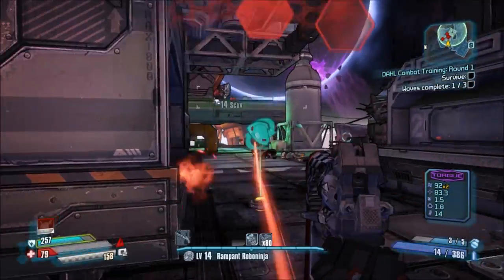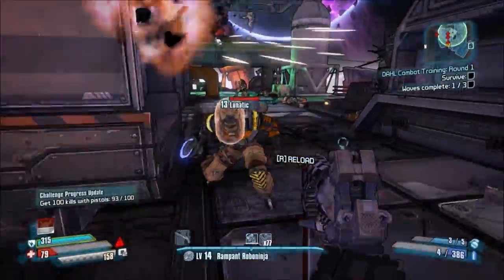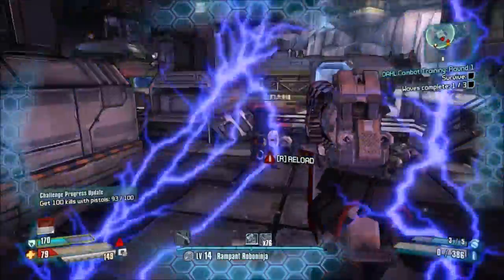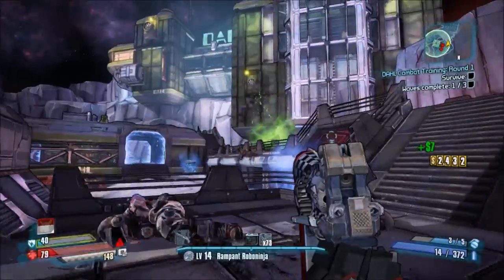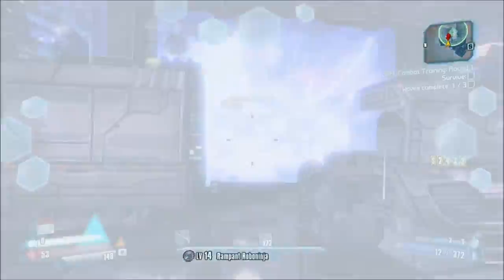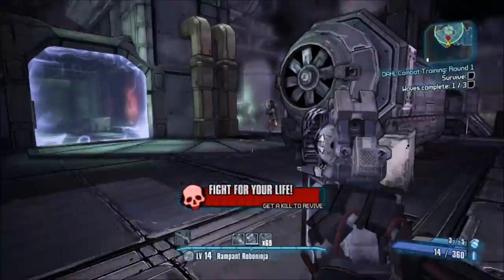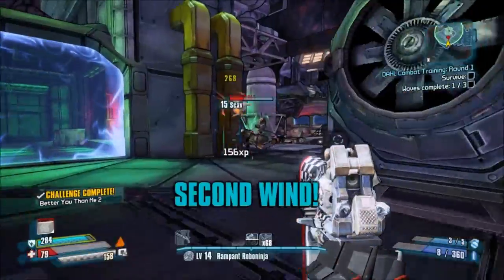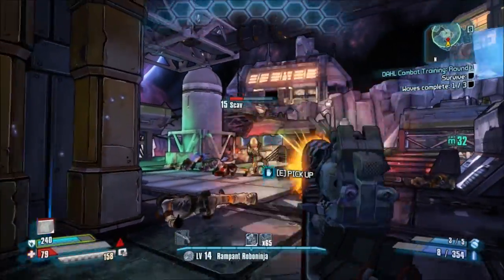Hello everyone, Handsome Jack Boy here bringing you guys a very special Borderlands: The Pre-Sequel video. Today I'm going to be showing you guys where the Shock Drop Slaughter Pit is located, as well as the two vault symbols within this place. This place is actually not called the Shock Drop Slaughter Pit — it's actually called the Abandoned Training Facility.